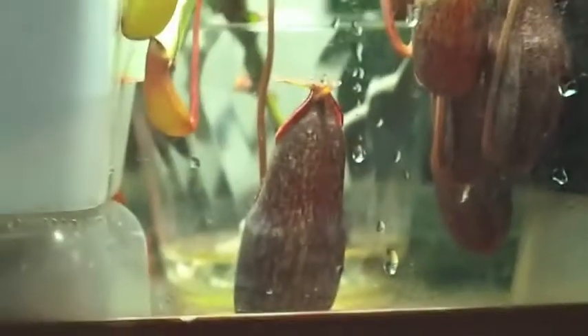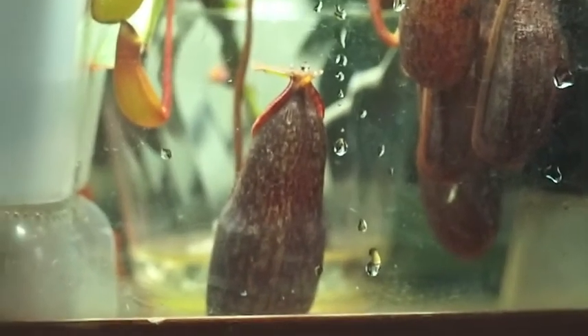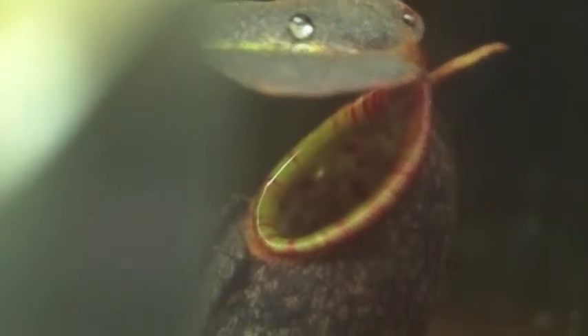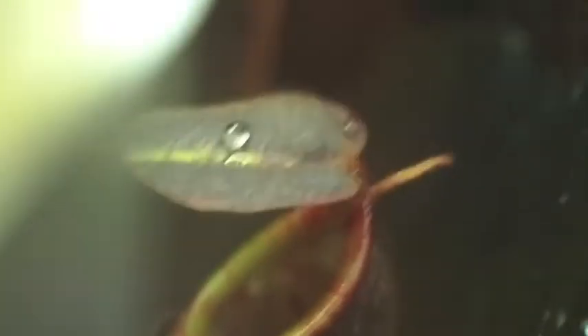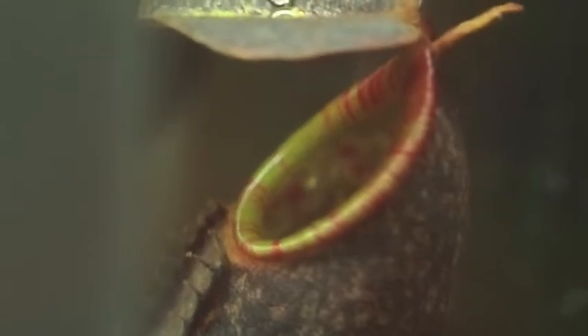Here's a biggie: the Nepenthes lavicaulis has made a two — or slightly over two inch — pitcher, which as you can see is much larger than the other few. And the peristome is rather attractive on this one. Sorry, my macro lens does not like angled glass — yeah, there we go. Stripes galore. Very, very attractive plant.